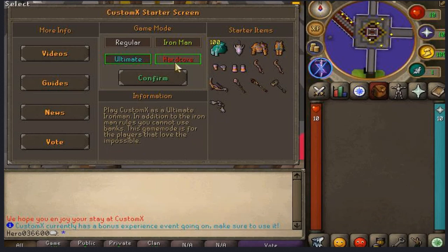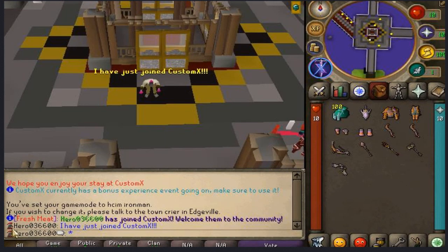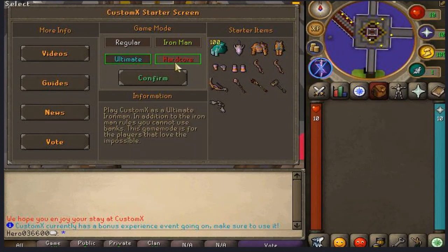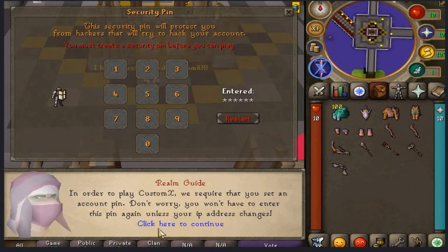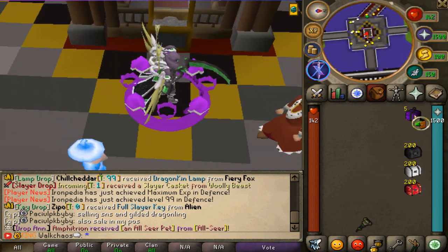Here we go — ironman, ultimate, and hardcore ironman. If you'd like to play one of these brand new game modes, definitely give it a try. You can see the interface with all the brand new ironman account types. The first thing we're going to check out are the slayer caskets.